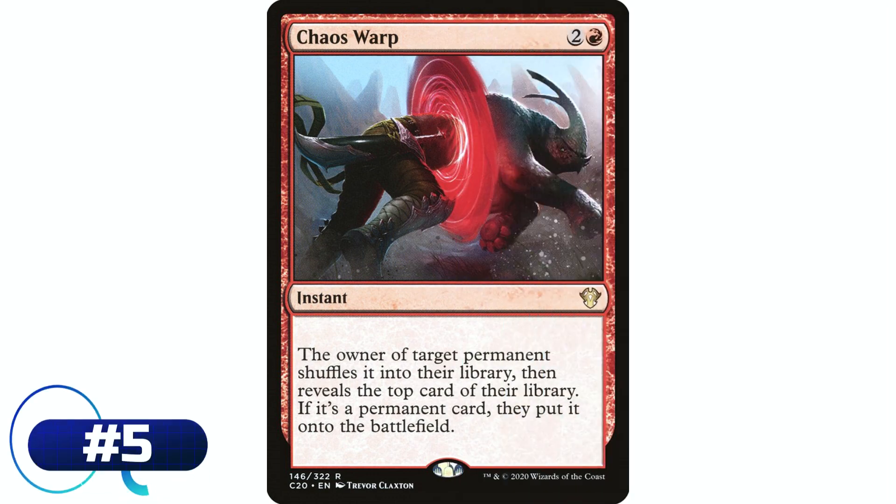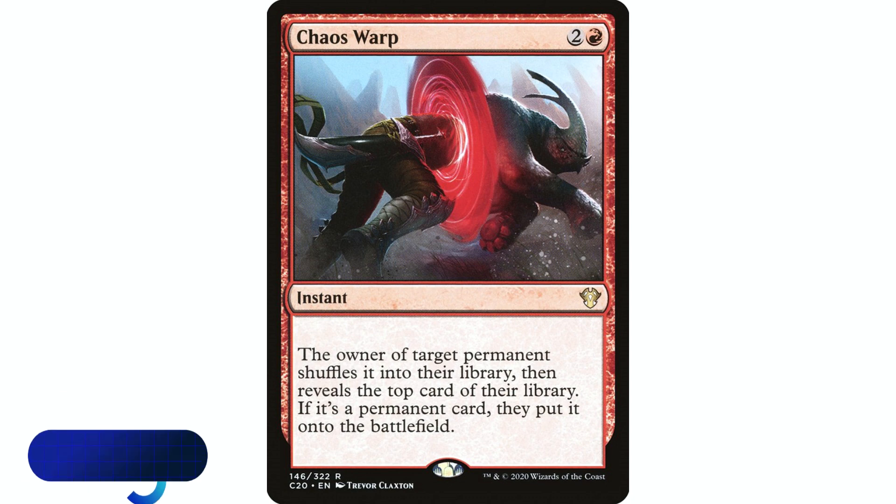Having a card in your singleton 99-card deck that hits four different permanents — artifact, enchantment, creature with toughness three or less, or planeswalker — even at sorcery speed is really valuable. So moving to my actual top five: coming in at number five is Chaos Warp. It's two mana and a red instant: the owner of target permanent shuffles it into their library, then reveals the top card — if it's a permanent card they put it onto the battlefield.